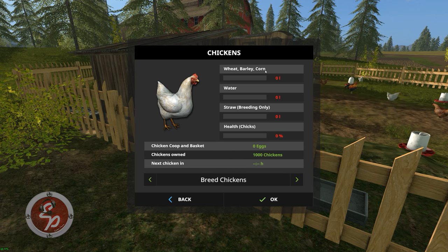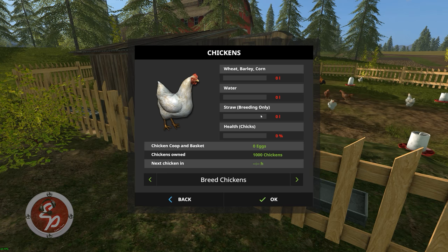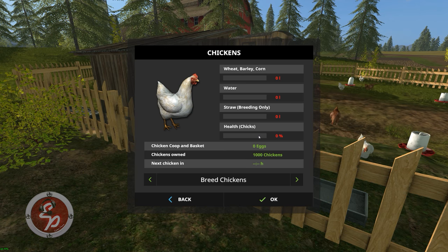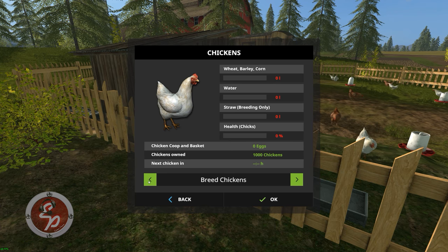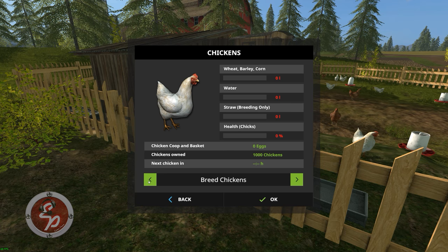We're going to be using breed chickens for this particular portion. Up here you can see it tells you wheat, barley, or corn is what you can feed them. Water and straw are only for breeding, so if you're not breeding you don't need to put straw. Then it gives you the overall health of the chickens, how many eggs are in the coop — whether on the ground or in the basket — and how many chickens you own. And where it says 'next chicken in,' it gives you a time frame.